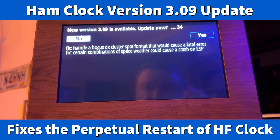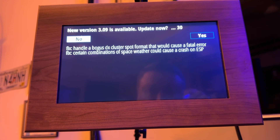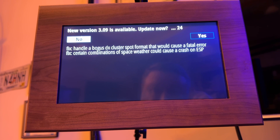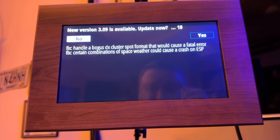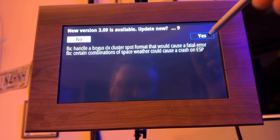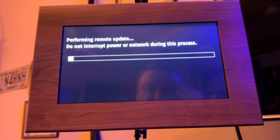I left the HF clock running because I knew there was a new update coming to correct the problem where it was in a perpetual state of restarting. It says new version 3.09. The developers contacted me and told me they had figured out what was going on — it was only happening to the HF clocks running what's called the ESP processor. I'm going to go ahead and click yes to update.